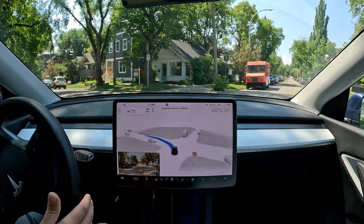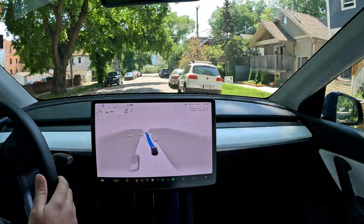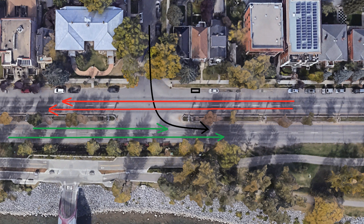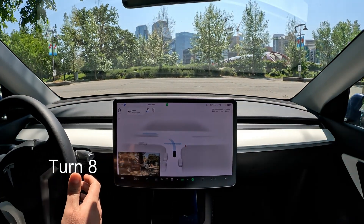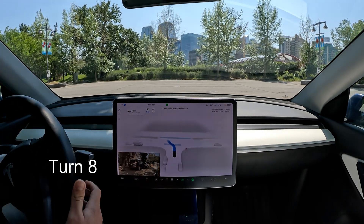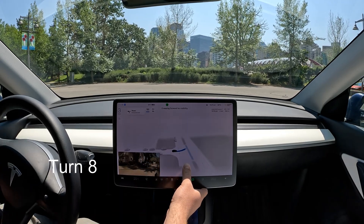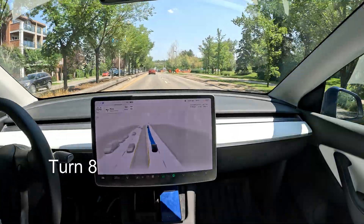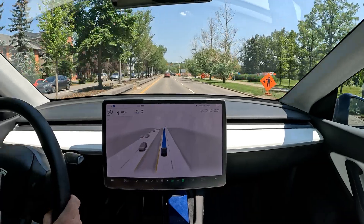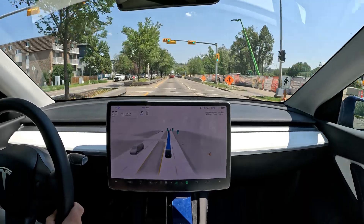Here's our unprotected left turn scenario number two — first try. It sees the stop sign and stops, taking a centered position for this maneuver. There are cars coming on our left side, occluded by a parked bus. And it makes a very smooth, aggressive, and assertive maneuver — very nice! I'll circle around and do this again.